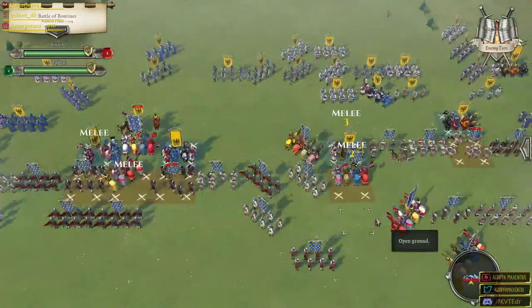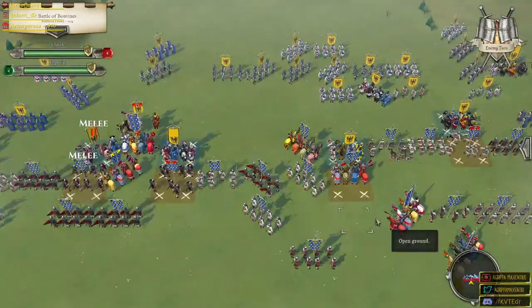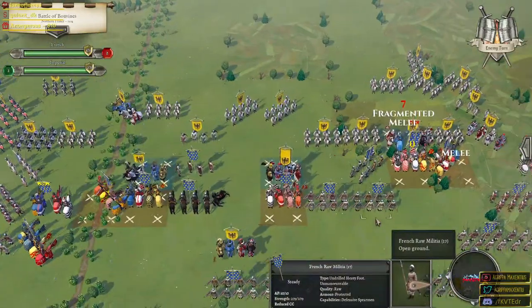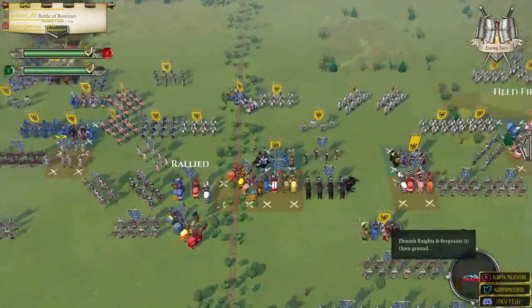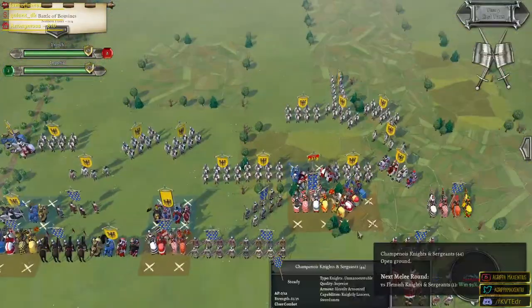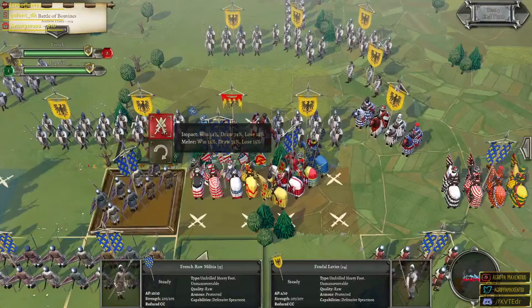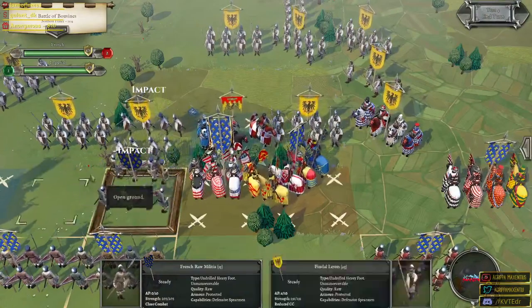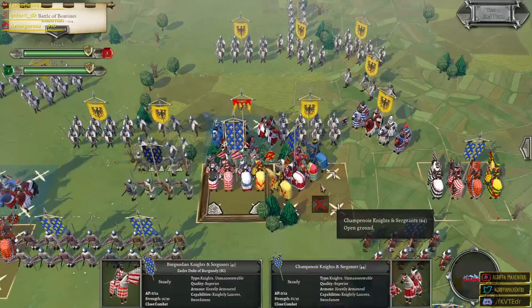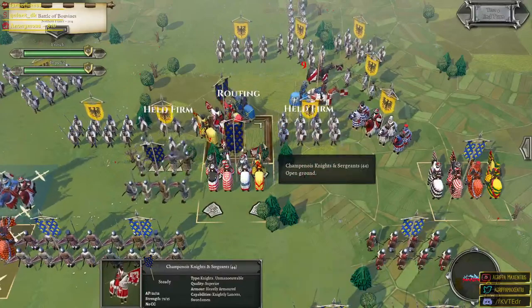We've even got some rallies here amongst our knights — wonderful. I want to see these guys break through and send the enemy reeling. I'm going to get this spear unit engaged over here. I want to make sure I'm not sending in one of my dukes — let's just send in the champion knights and sergeants. A nice little break amongst the line! Unfortunately one of our lords is going to continue into an attack here — it's looking okay believe it or not, and even over here the attack is looking pretty good.